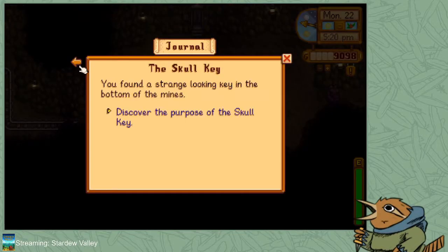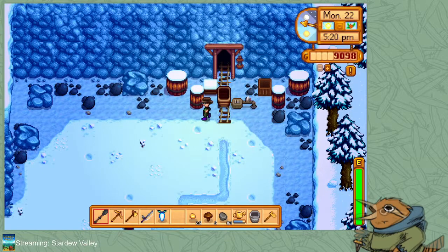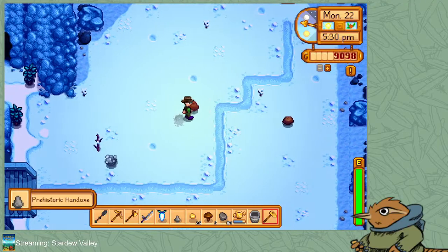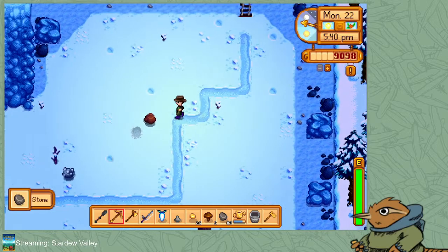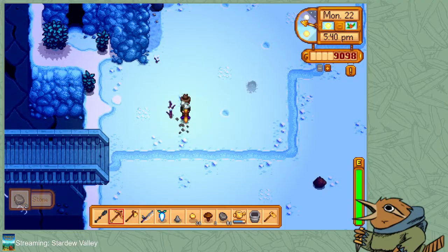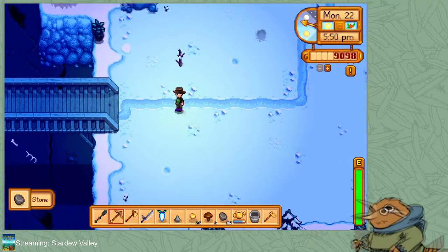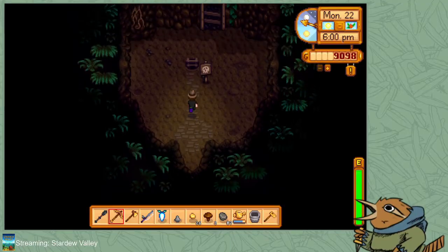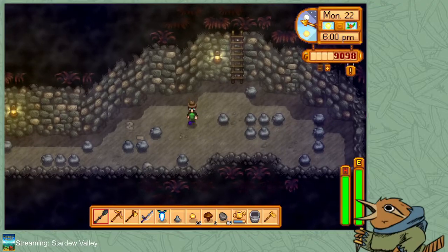It's 5:20. Discover the purpose of the skull ring — sure, sure. I'm going to go to the quarry. I already smacked all these things. A prehistoric hand axe. I'll smack a couple more here. We've got some iron down here — that's nice. I haven't completed any more of the 'kill this many of those' quests. We've got this guy down here — these little gray slimes.